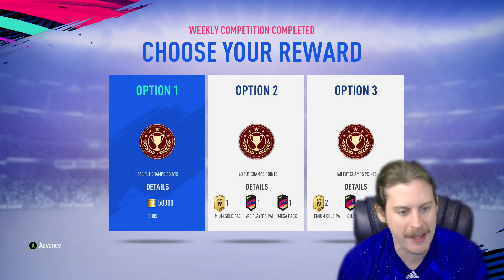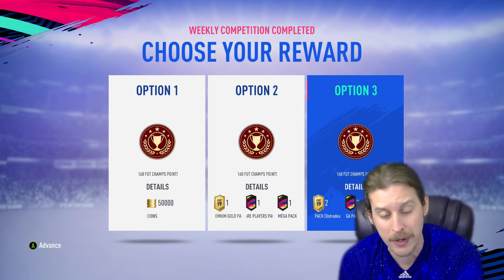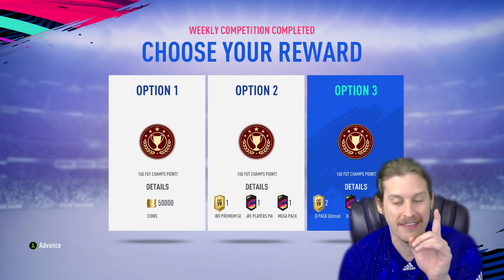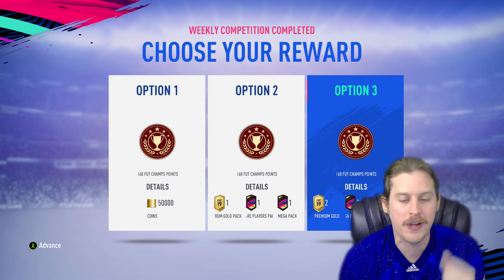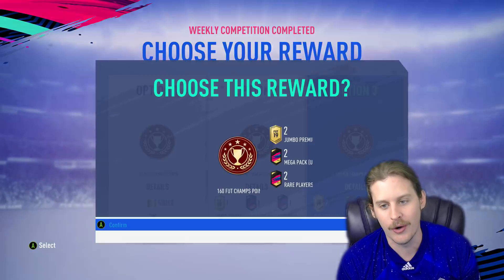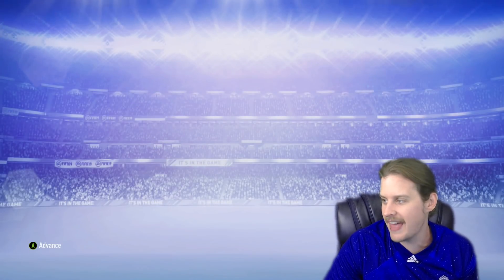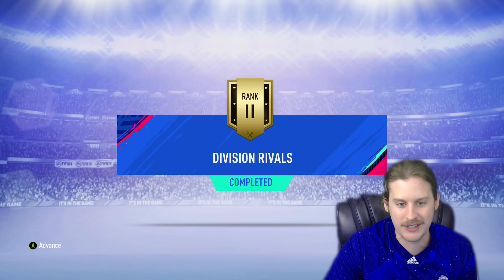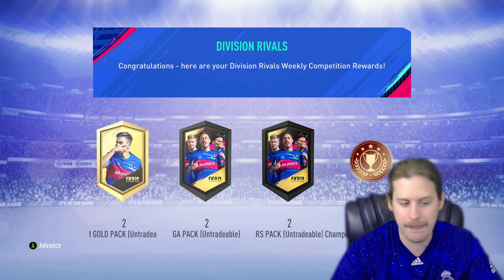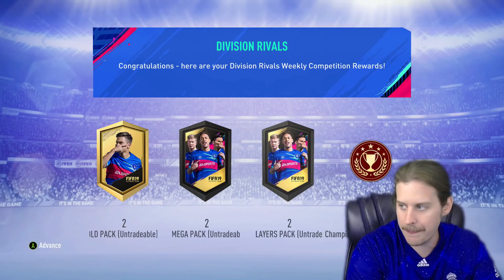We managed to finish Rank 2, which is what we finished last week — that's when we got Varane. In these Option 3 rewards, we got 90 Lewandowski and 91 Sergio Ramos. We are going to confirm that and make sure I write it down so we pop the right packs open. Rank 2, Division 4 — we're getting closer to Division 3. We get ourselves 2 Mega Packs.